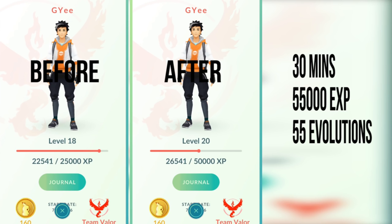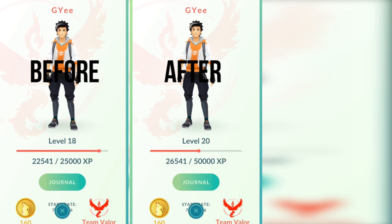I bet if I was focusing a little harder I could have gotten up to 60 evolutions. To give you an idea of what 55,000 experience means — that's enough to go from zero experience at level 1 all the way up to level 10. So you can go from level 1 to level 10 with this trick using a single egg and a bunch of candy.